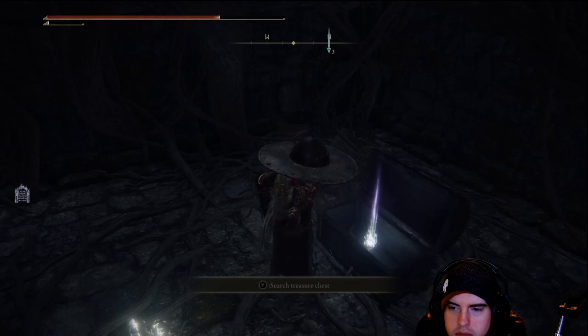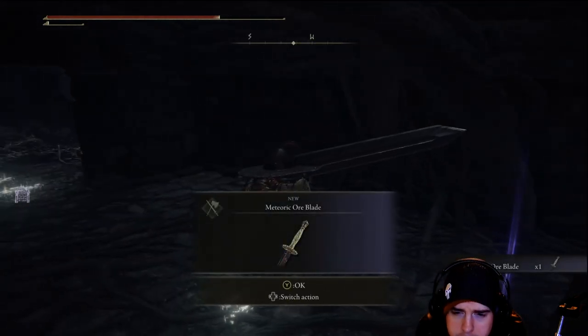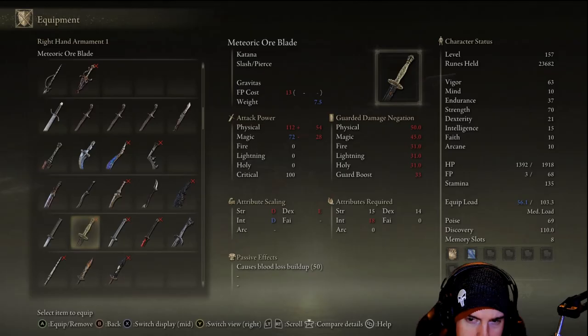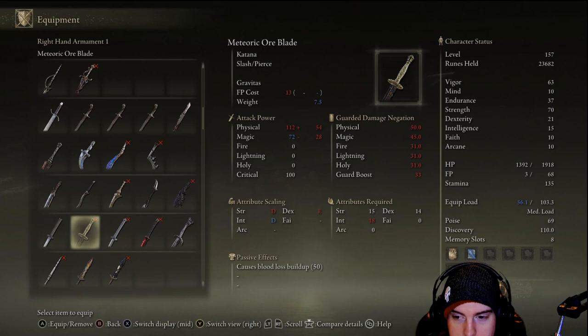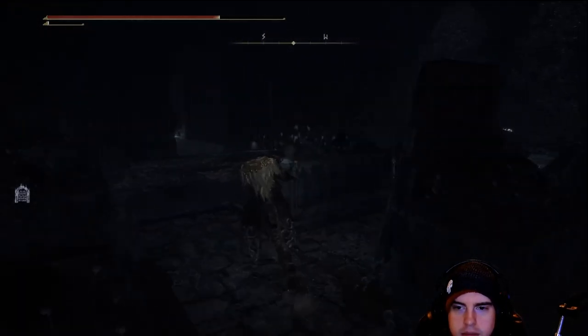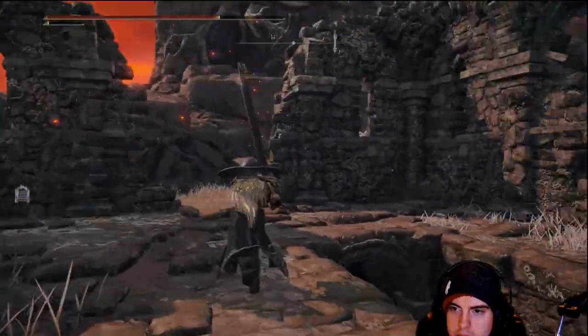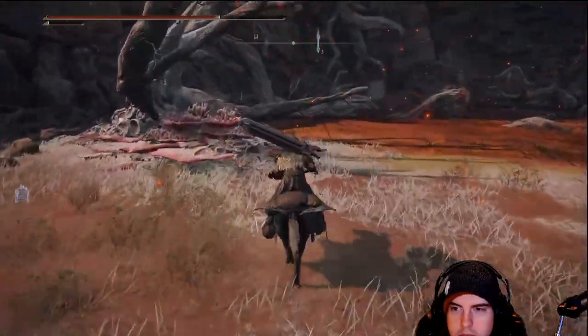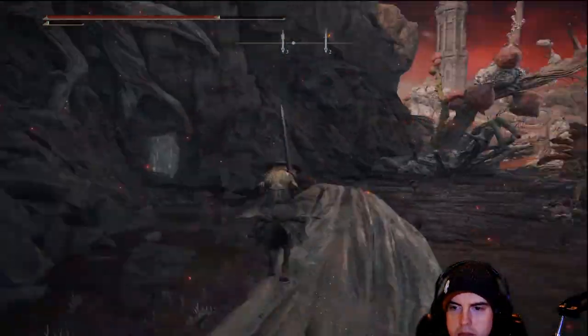Back here, we'll be grabbing up another katana — the Meteoric Ore Blade. This one will have magic damage and blood loss. I couldn't use it, so I'm not sure whether the name means it has some type of meteor special ability for its skill, but something to check out. From that point, we'll start heading over to the right, heading closer to that dungeon which is a bit deeper into the scarlet rot area. You want to get back on that horse and start pushing in.